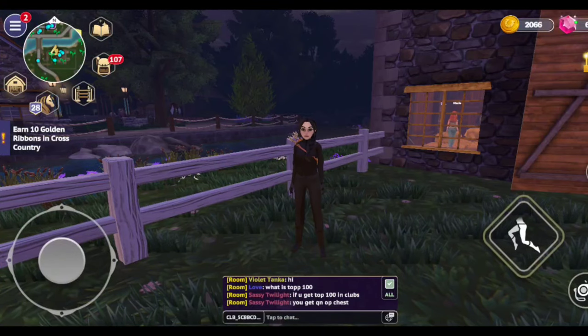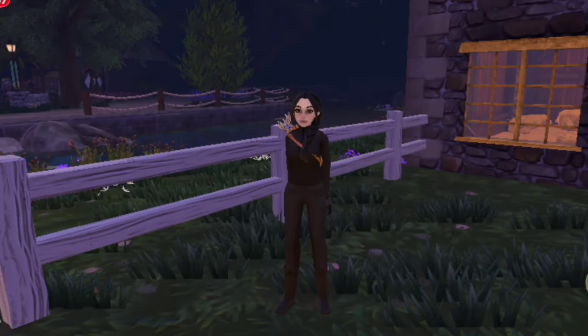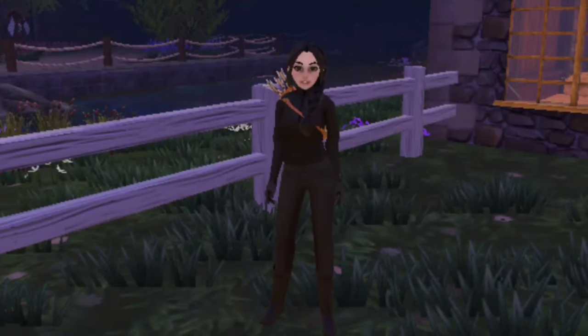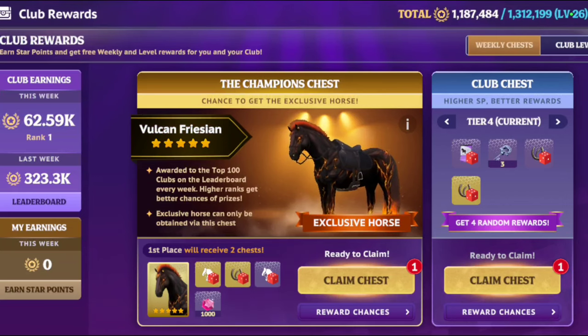Hello everyone, it's Lilac Dreams and welcome back to another video. Today I'm going to be playing Star Stable, and I'm just going to be opening my club chests and going over a few of my new horses, because I've gotten some horses recently that you guys don't know about. So let's start out by opening the club chests — first we're going to open just the normal one.